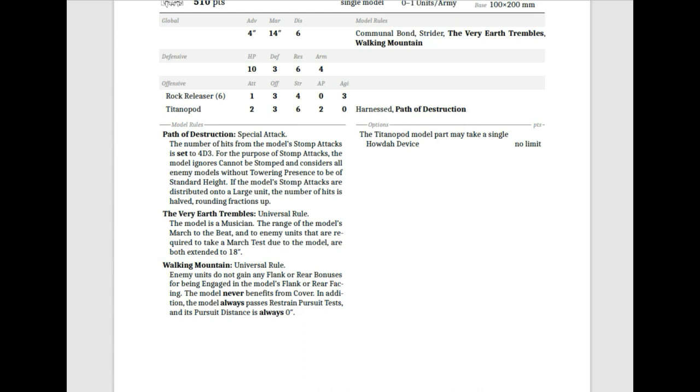The Titanopod itself doesn't have a lot of offensive ability: 2 attacks, Offense 3, Strength 6, AP 2, Agility 0. It's Harnessed and has a special offensive rule called Path of Destruction. The number of hits from stomp attacks is set to 4D3. For the purpose of stomp attacks, the model ignores 'cannot be stomped' and considers all enemy models without Towering Presence to be of standard height. If stomps are distributed onto a large unit, the number of hits is halved rounding up.